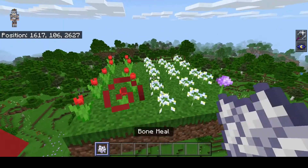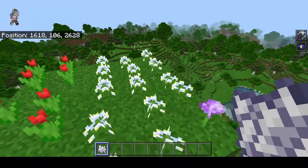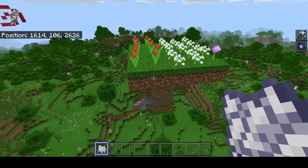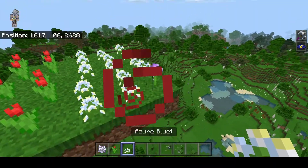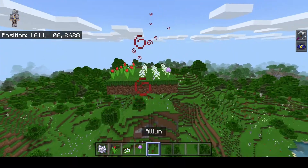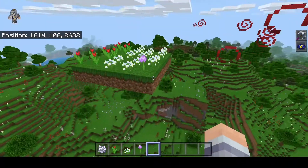This is a test I've been using — just placing down bone meal and then breaking the grass — and this is what generated. You can see we have some red tulips, some azure blue, and some alliums. If I expand this I'll get more.